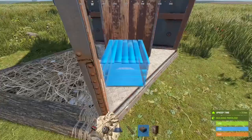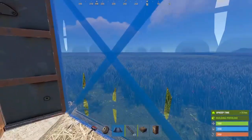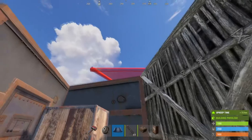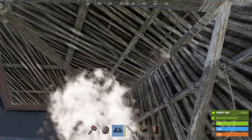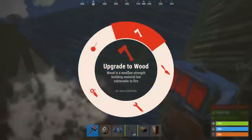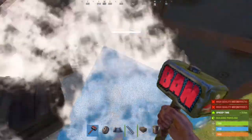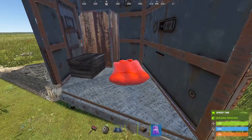Hey guys, it's Geezer back with another build. We're doing a micro two-triangle suicide bunker store, so we're going to have a vending machine bunker that is open to the public so they can buy your wares. Inside you've got a sleeping bag — it's just two triangles and we're going to make them all high quality.